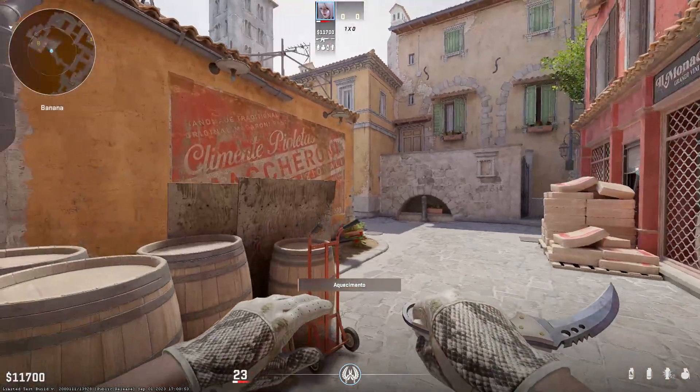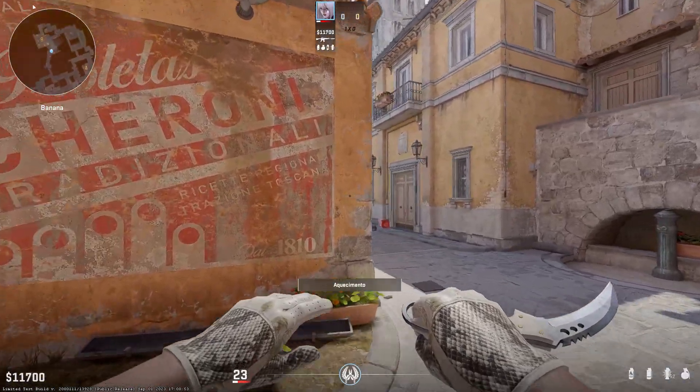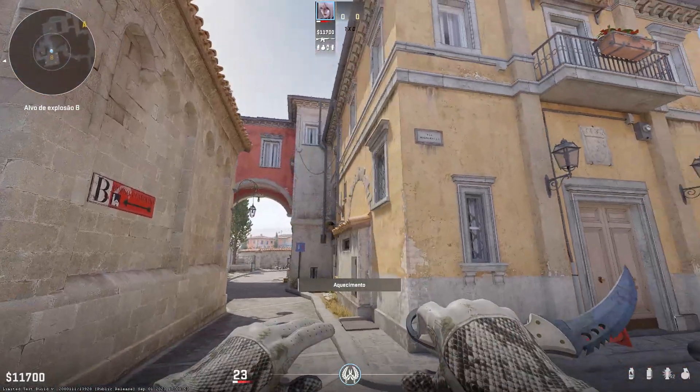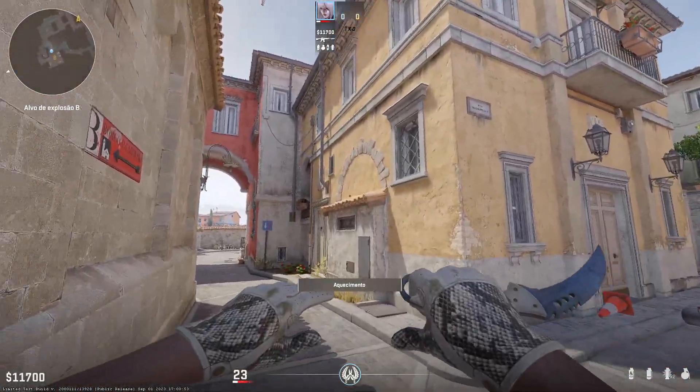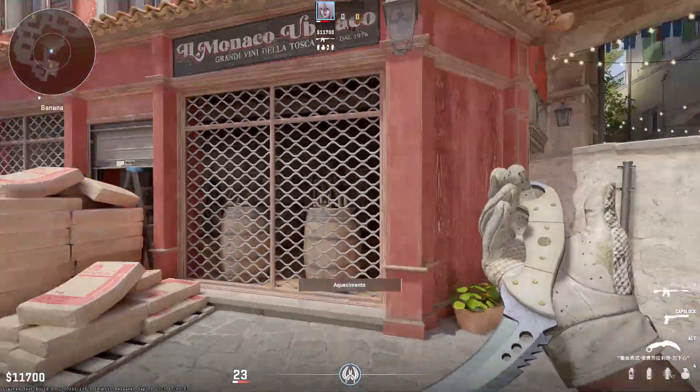What's up YouTube, today I wanted to show you guys how you can throw probably the best smoke for CT on the new Inferno. The smoke will cover not only CT, but it will also cover the boost position, because it's going to run right on the boost, and it will actually spread out to the bottom.